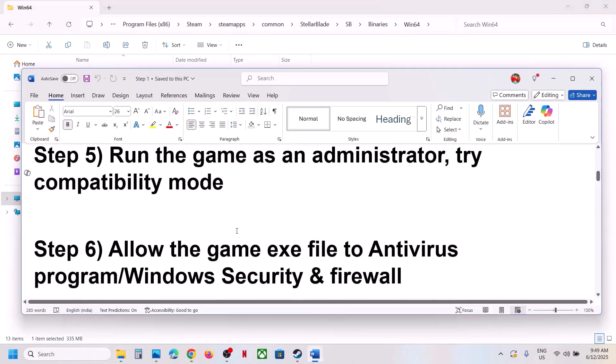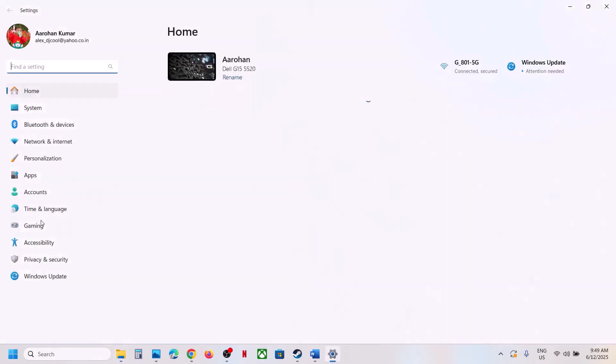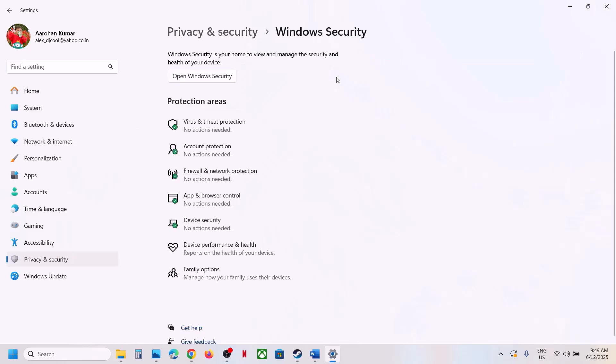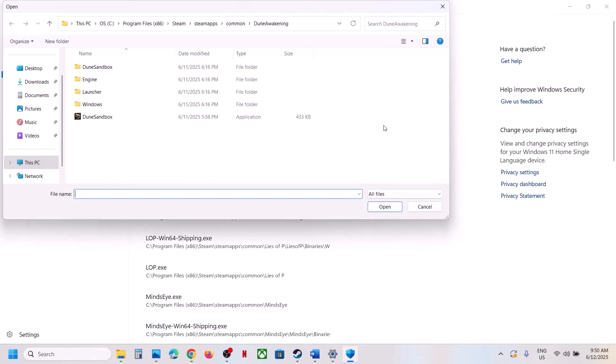The next step is to allow the game EXE file in your antivirus program. If you have any third-party antivirus like Avast, Bitdefender, McAfee, or any other, allow the game EXE file. If you're using Windows Security, open Windows Settings, go to Privacy and Security, click on Windows Security, then Virus and Threat Protection. Scroll down and click Manage Ransomware Protection, then click Allow an App through Controlled Folder Access.